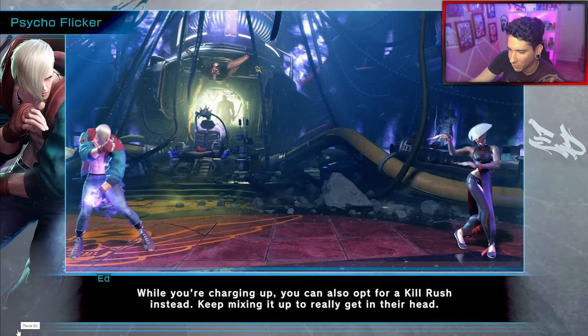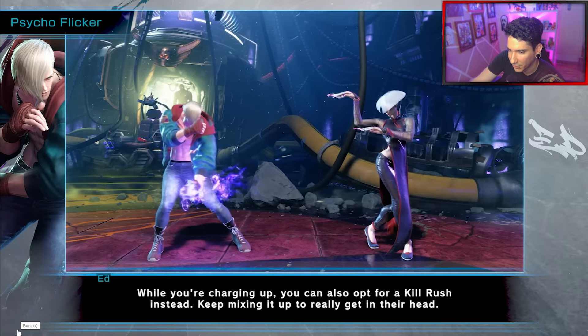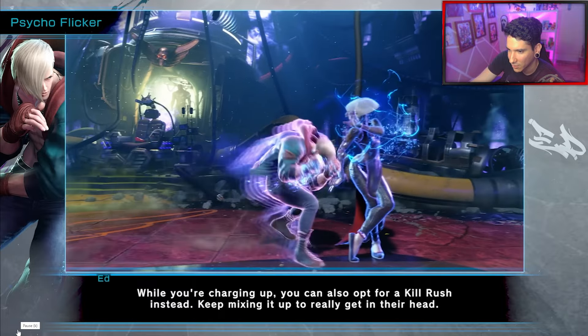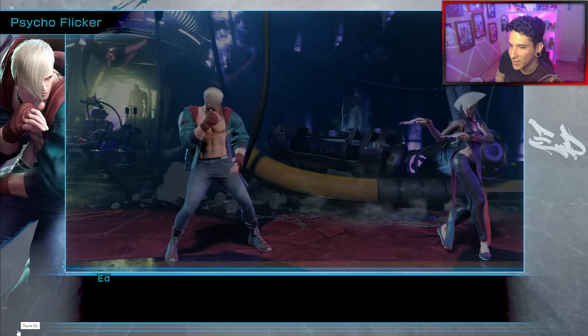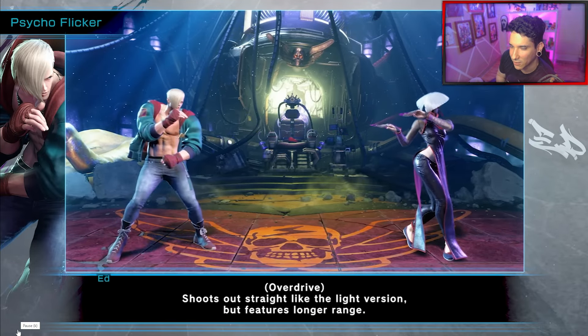While charging, you can also opt for a Kill Rush instead — that's his forward dash, after canceling. You can cancel with a back dash and a forward dash. Now imagine the mind games with that — the baits and stuff.